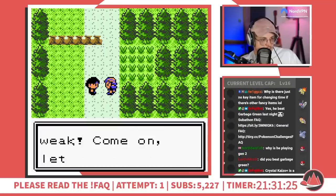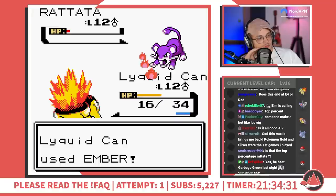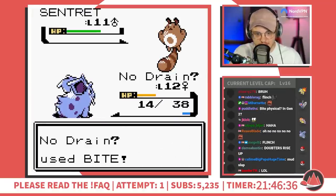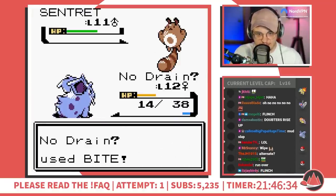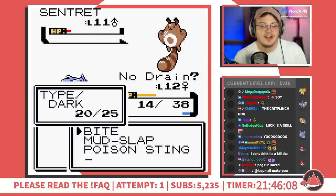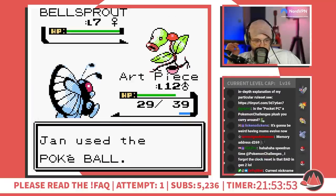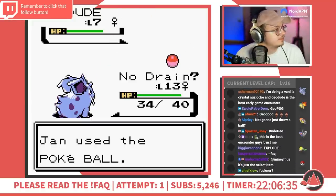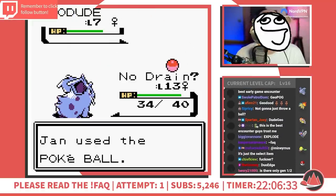The first trainer battles in classic Kaizo fashion are already quite scary. I managed to get through Youngster Joey with a clutch burn, but he's followed by this guy who almost sweeps my entire party with a rollout Sentret. Luckily I get a crit and a flinch and prevent the first attempt from dying right then and there. I pick up a Bellsprout on Route 31 and a Geodude in Dark Cave.